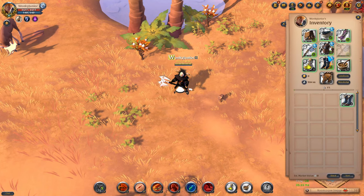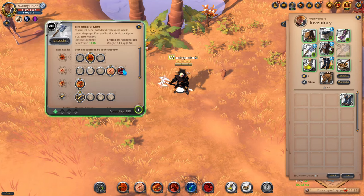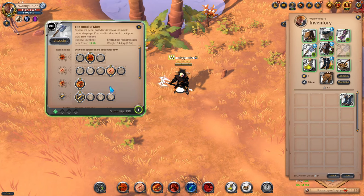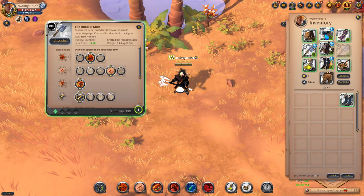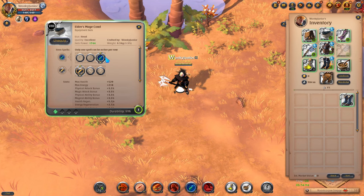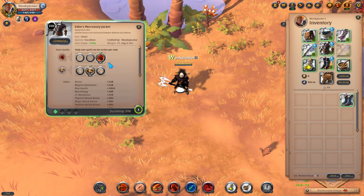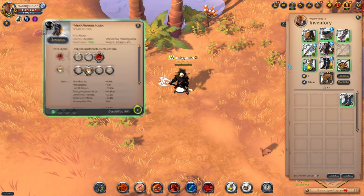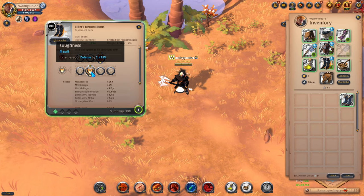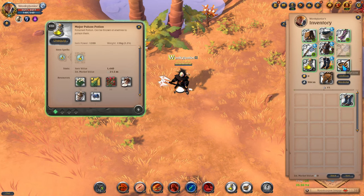For the weapon, go with the Hand of Core. For your Q, pick the second option. For your W, pick the fourth option. For your passive, go with Deep Cuts, which is the first passive. For the Helmet, use the Mage Cow and pick the third ability and first passive. For the Chest Armor, go with the Mercenary's Jacket and choose the third ability and second passive. For the Boots, get the Demon Boots and choose the third ability and second passive. For your Cape, pick the Thetfer Cap. For Consumables, go with Poison Potions and Beef Stew.